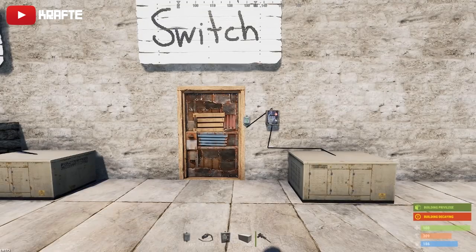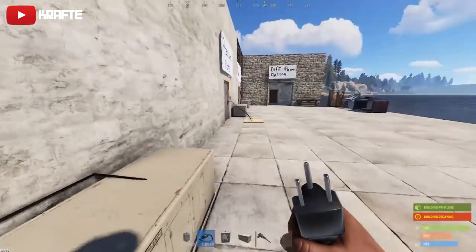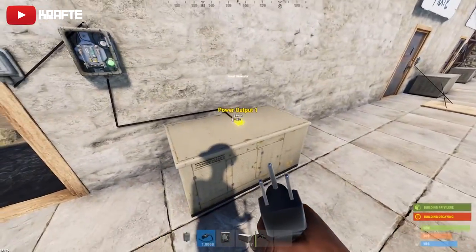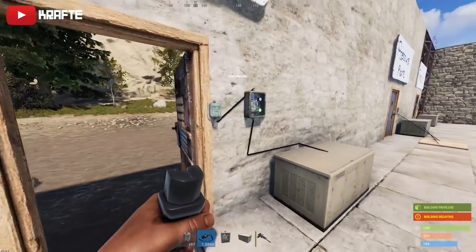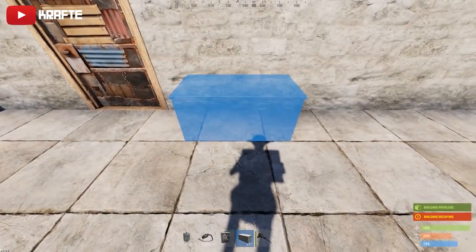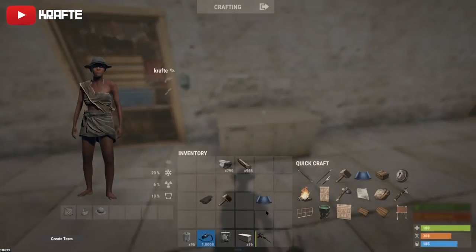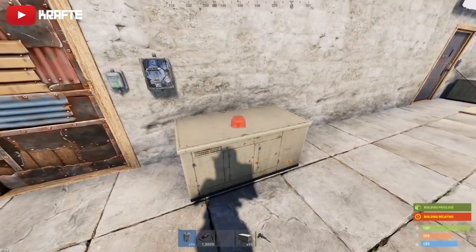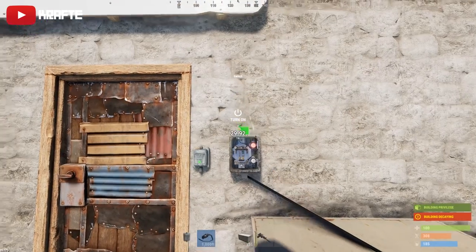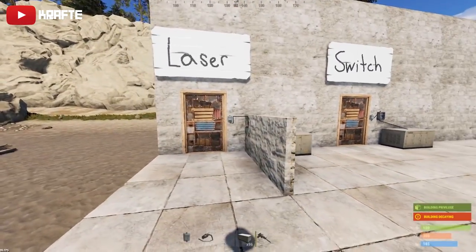For the switch method, it's a very easy concept: you hit the switch and the door stays on as long as there's power. Remember there has to be power — a generator gives you infinite power, which we'll cover later. Make sure you don't leave these on because it will drain the power if you have a rechargeable battery, and it will leave your door open. Place your power source, door controller, pair the door, then place your switch and wire: power output into the switch's electric input, then switch output into the door controller's power in, and turn it on.